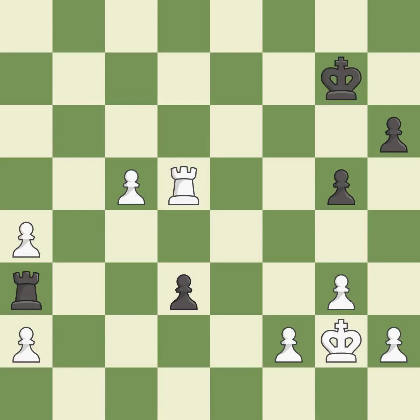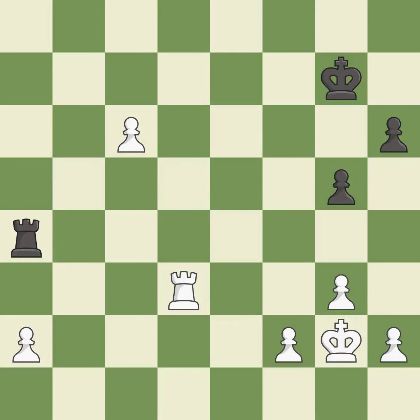This activates the king in the endgame by getting it off of the back rank — it is excellent. This pushes a passed pawn — it is excellent. That pawn was free for the taking — it is excellent. This puts the rook behind an opposing passed pawn, which helps counter the pawn's push to promotion — it is excellent.